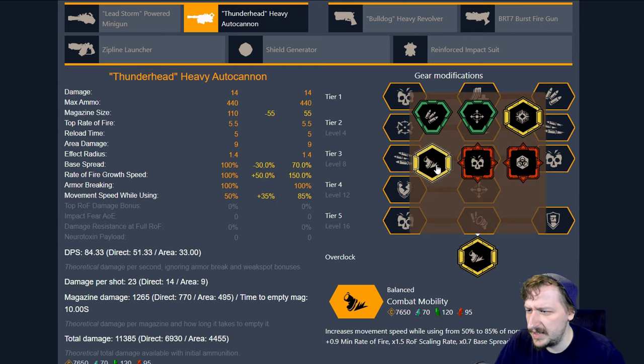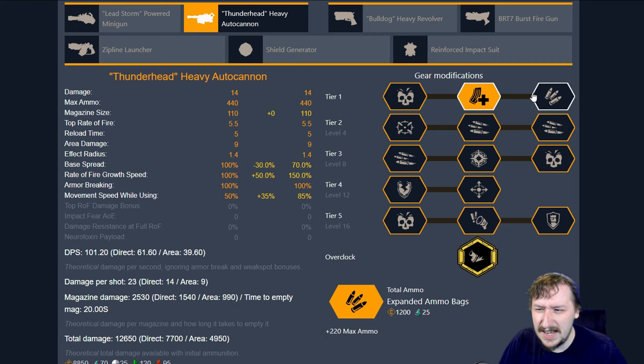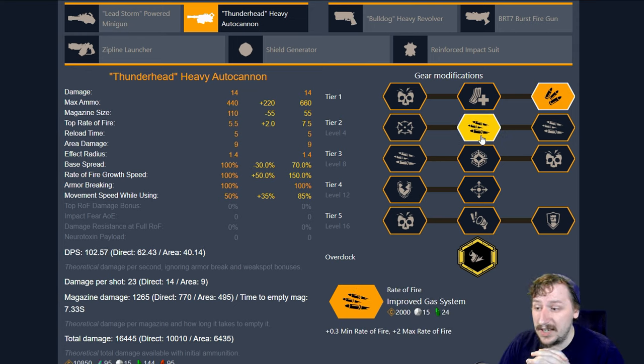Our next overclock is Combat Mobility. Combat Mobility cuts our magazine in half but reduces the spread we get and increases our fire rate and movement speed, so this is much more mobile. Even though doubling your magazine could offset that negative, I still go with expanded ammo bags in tier one because it gives you so much value — you can really skip just about every other resupply with the autocannon if you just take this perk. In tier two, I usually go with improved gas system, the rate of fire upgrade, so we have a higher maximum and minimum rate of fire. We already have a faster fire rate growth from the overclock so we don't need lighter barrel assembly, and this lets us go even higher.